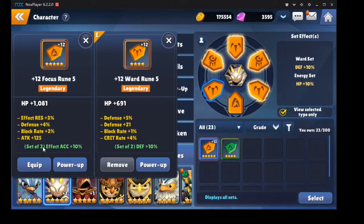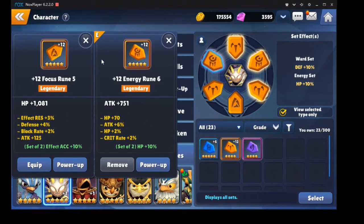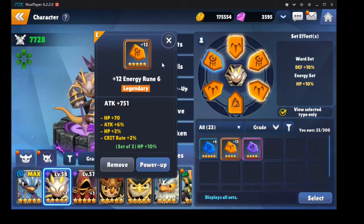A six-star slot 4, a four-star slot 5. Now if I replace this I'm going to lose the 10% defense bonus from the Ward set. I'll lose out on about 11% defense and 4% crit, but I'll gain an extra 400 HP and 125 attack. I think I'll keep the four-star on it for now, and then this is his attack rune.